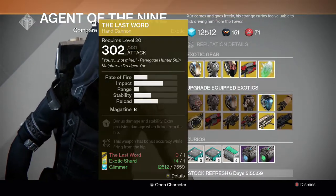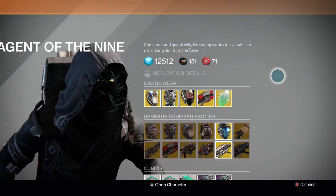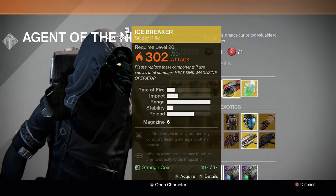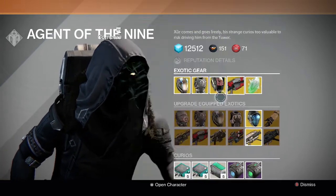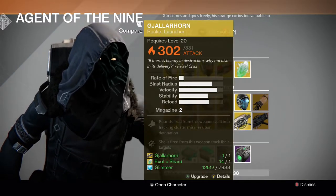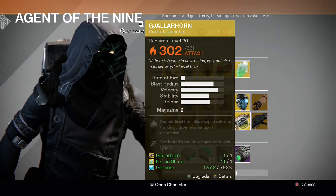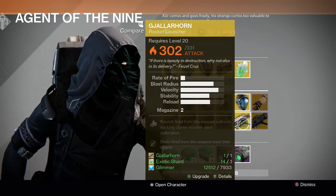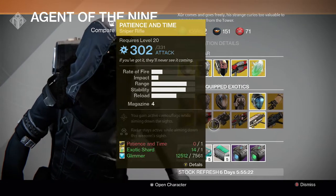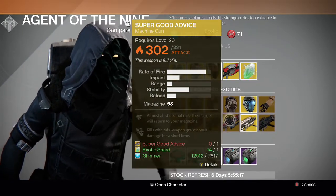For weapon upgrades, he has Last Word, Icebreaker, Patience in Time, Super Good Advice, Gjallarhorn, and Truth. For Icebreaker, I'd just say pay 17 strange coins instead since that's obviously a lot cheaper than paying all the glimmer and shards. Gjallarhorn is probably your main go-to upgrade if you haven't done it yet, though he's offered it many times so you should have an upgraded Gjallarhorn by now. I'd also recommend Patience in Time and Last Word — Last Word is super fun in Crucible. Then Truth, and Super Good Advice which is not that great of a gun.